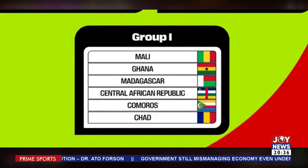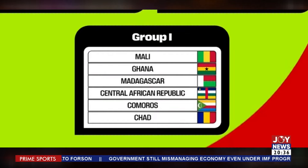The 54-member countries were distributed into 9 groups of 6, with the Black Stars of Ghana drawn in Group I for the qualifiers. In Group I, where Ghana is placed, Mali is also in there, Madagascar is in there, Central African Republic is in there, and Comoros is also in there alongside Chad.